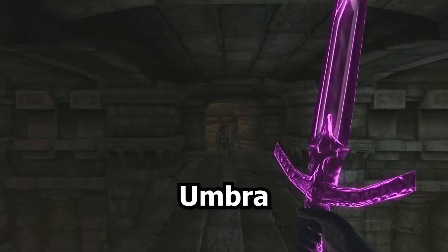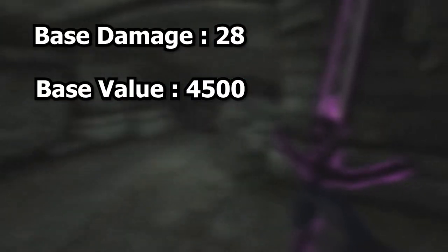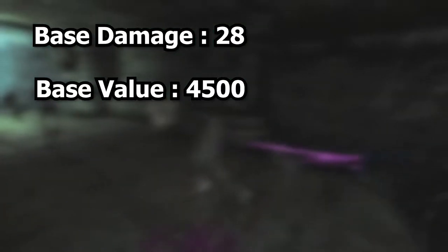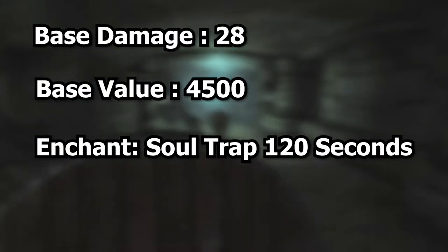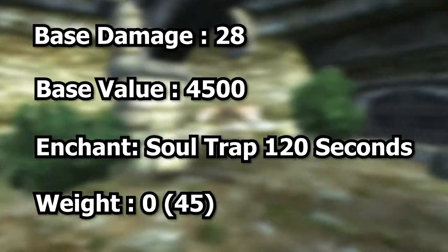I am going to show you how to get Umbra at level 1. Umbra is one of the best swords in Oblivion. It has a base damage of 28, a base value of 4500, and it is enchanted with soul trap for 120 seconds. It does not weigh anything unless you complete the Daedric related quest, which brings its weight to 45.